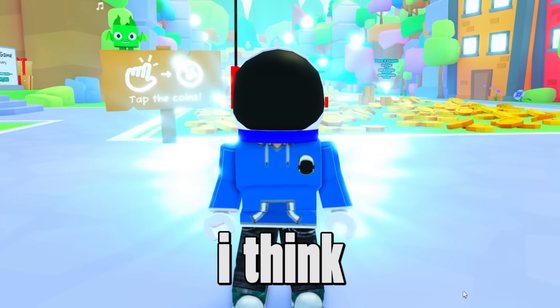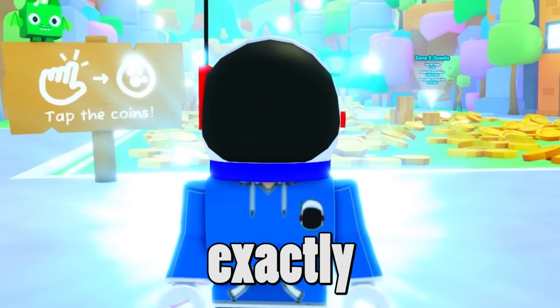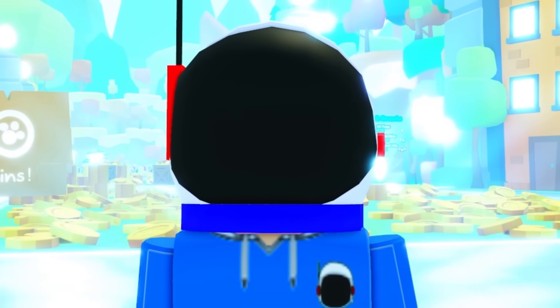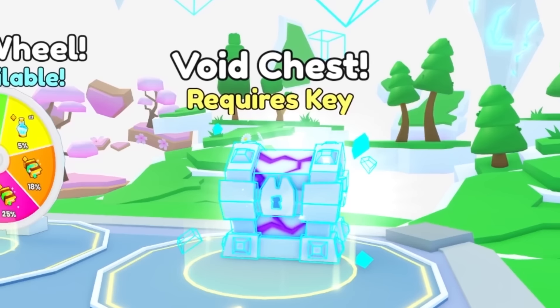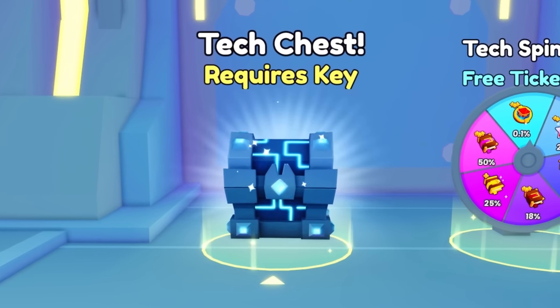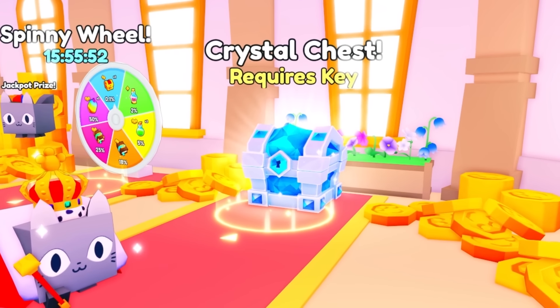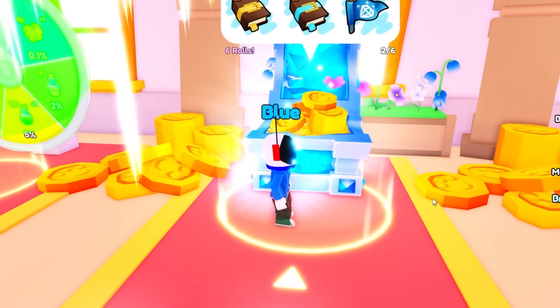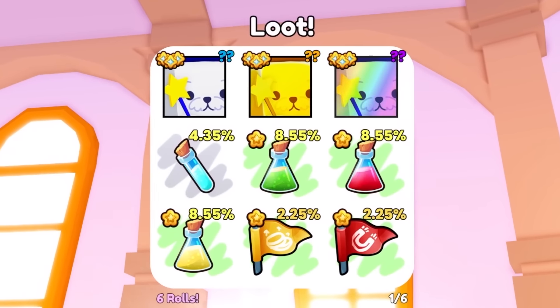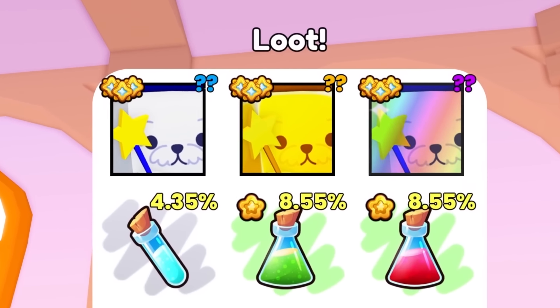There's a feature in Pet Simulator that I think everybody's forgotten exactly how powerful it can be. I'm talking like an insane amount of huge pets — it's all theory right now. It all revolves around the void chest, the tech chest, the hacker chest, and of course the crystal chest. All of these require keys to open, and when you open them you can get a ton of different items, with the best item being huge pets.